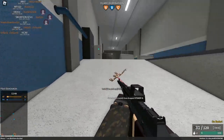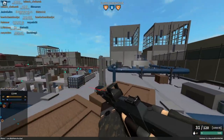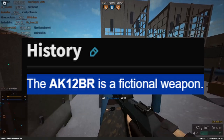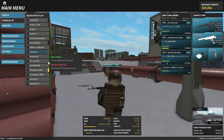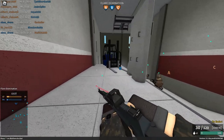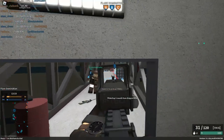Now, if you ever consulted the Phantom Forces Wiki, and specifically the page regarding the AK-12BR, you might recall that the page reads: "The AK-12BR is a fictional weapon." So now you might say, oh, that makes absolutely zero sense. Why would they try to make a fictional gun realistic? Your guess is as good as mine — it in fact makes absolutely no sense.